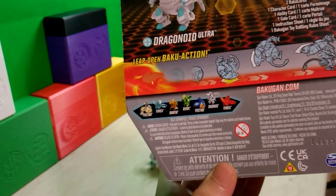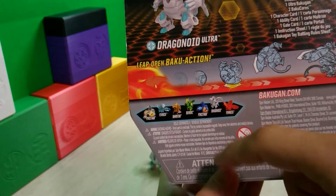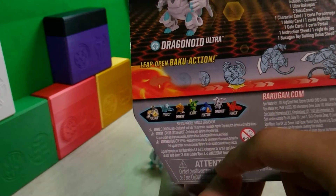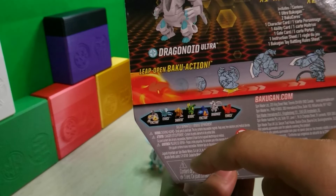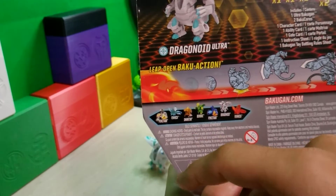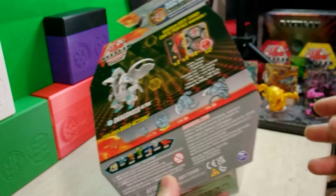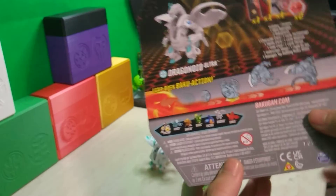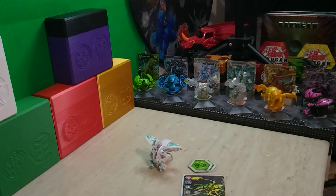This Bakugan came from the wave with Pyrus Finnega itself, Haos Pinsitar, the Ventus De Mork which I picked up along with this, Arliss Sharktar, Diamond Pinsitar, and of course the channel mascot Elemental Finnega — which is probably why I wasn't picking this one up; I was too busy grabbing the channel mascot. But gonna set that aside and let's get right into it.